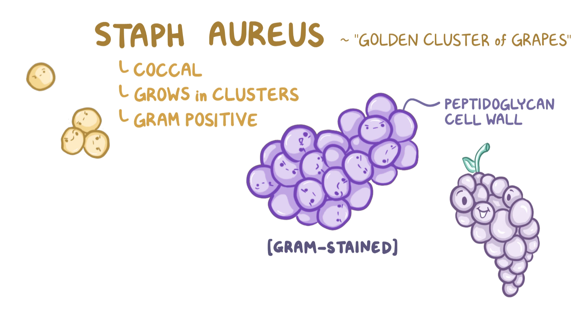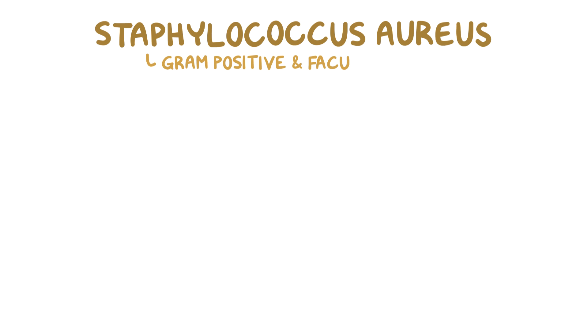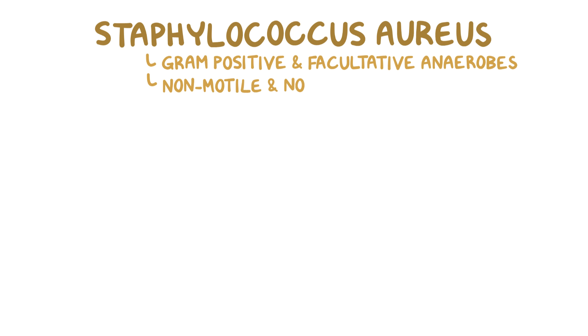As for its golden color, when it's grown on blood agar plates, the colonies have a distinctive golden-yellow color. Staphylococcus aureus are gram-positive and facultative anaerobes, meaning that they can survive in aerobic and anaerobic environments. They're non-motile and don't form spores.